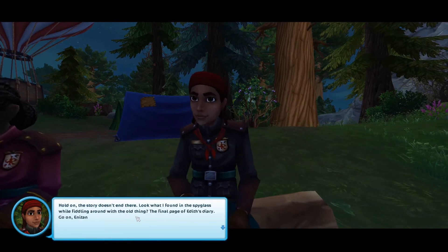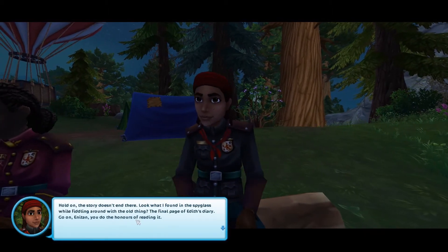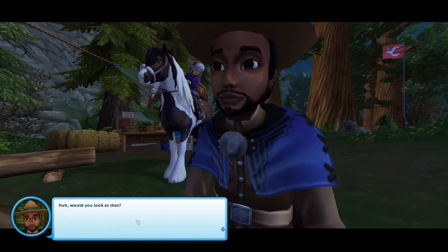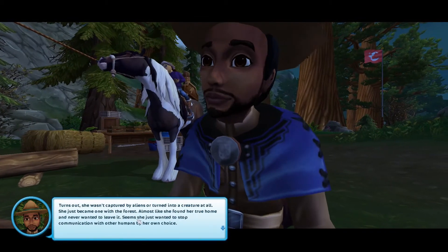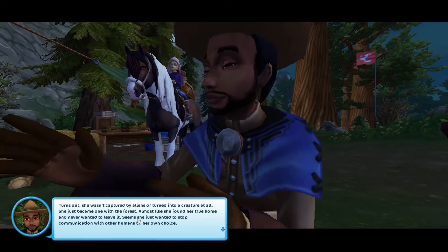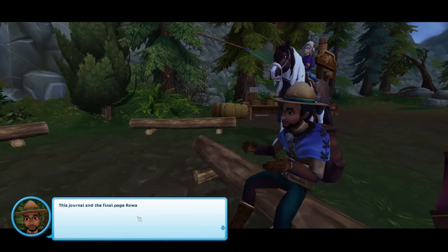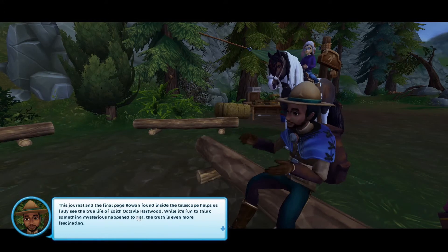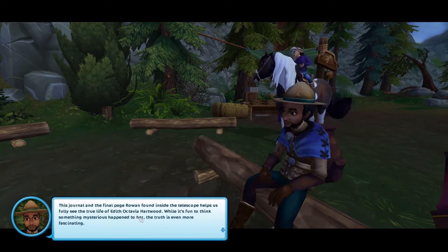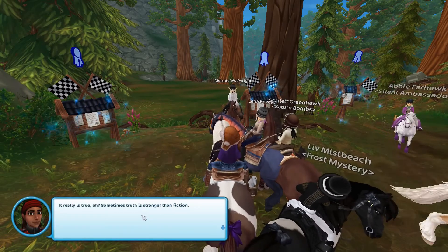'Hold on — the story doesn't end there. Look what I found in the spyglass while fiddling around with this old thing — the final page of Edith's diary. Go on, Justine — you could do the honors of reading it.' Turns out she wasn't captured by aliens or turned into a creature at all. She just became one with the forest — almost like she found her true home and never wanted to leave it. She just wanted to stop communication with other humans by her own choice. This journal's final page found inside the telescope helps us fully see the true life of Edith Octavia Hartwood. While it's fun to think something mysterious happened to her, the truth is even more fascinating. 'We really couldn't have done it without Justine and Luna Moon. Sometimes truth is stranger than fiction.'